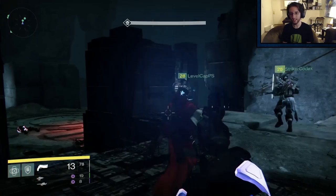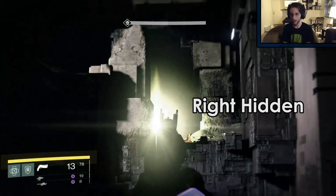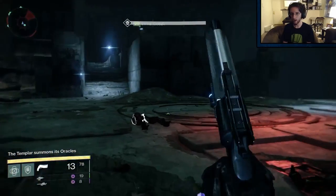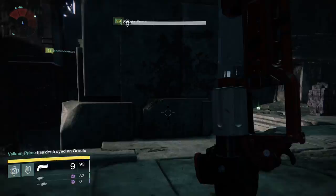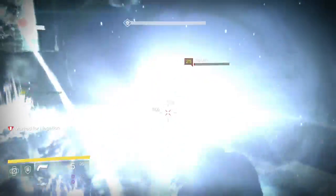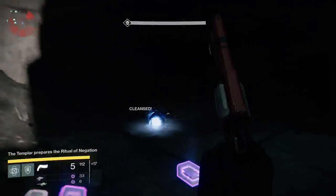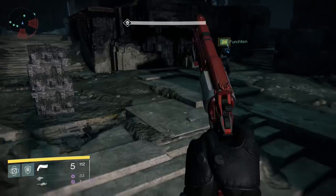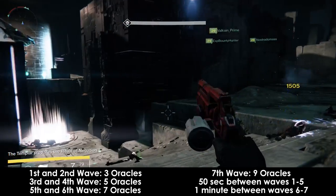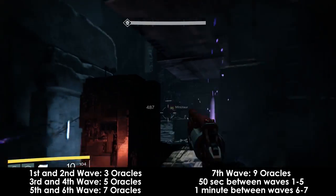Those are the oracles popping up — the sound that they make indicates where they spawn, so one's right here and then the other hidden one's up there. Should an oracle not be destroyed quickly enough, your entire raid group will be marked for negation, and you should all run immediately to the middle area to cleanse yourself, as the boss will continue to use Ritual of Negation during the fight. This is the longest phase of the Templar fight. You'll end up with 7 waves of oracles. The first wave comes immediately after the oracles ping their initial locations. Each wave spawns 50 seconds after the previous up until the 5th wave. The 6th and 7th waves will come about a minute after instead of 50 seconds.